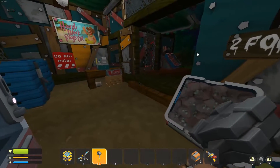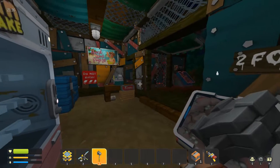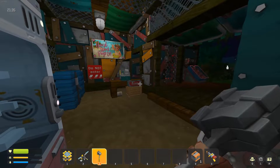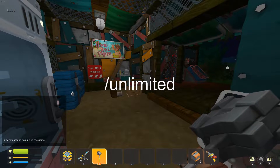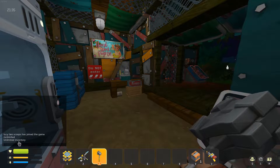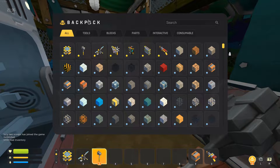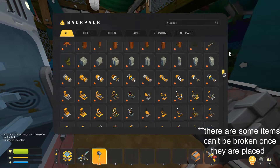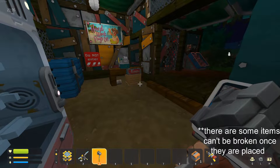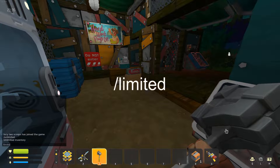Now that you've loaded back into your world, or you've created a new one, there's a bunch of commands we can use. I'm going to start out with the creative inventory command, which is /unlimited. You just type it in the chat and you'll notice it tells you 'unlimited inventory.' So now when you press Q or open your backpack, you can see that we have every item. In order to turn this off and go back to the Survival Mode inventory, you can just type /limited.